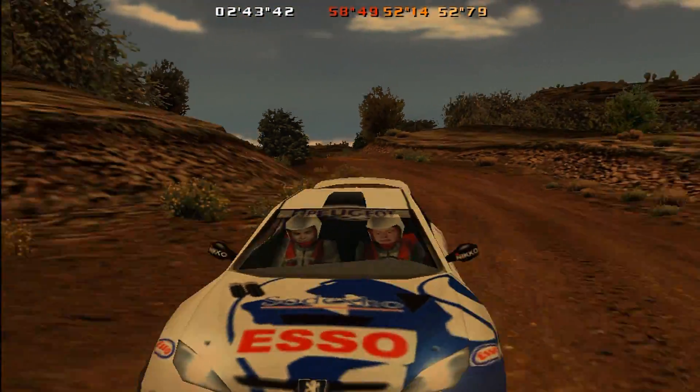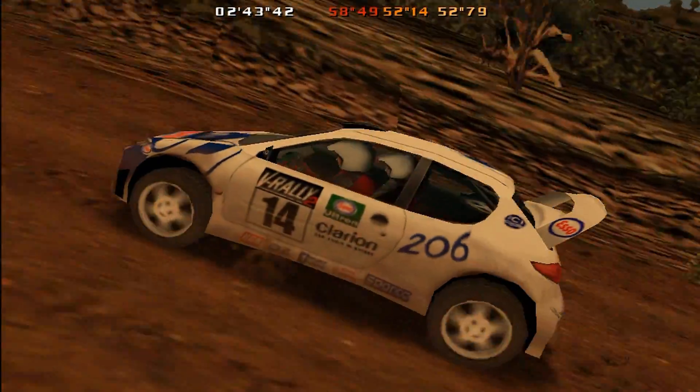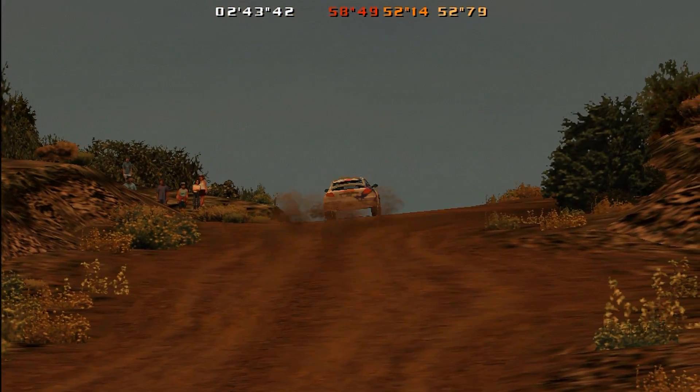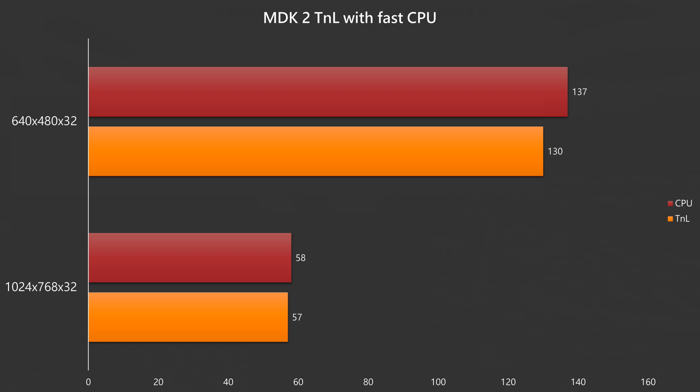The transformation and lighting engine helps with supported games and if you have a slow processor. But what happens if your processor is fast — do you get extra performance by switching off the TNL engine and using the traditional CPU instead? Looking at 3DMark 2000, there is a clear difference: the score improves to 5,878 when using software CPU rendering instead of TNL on the video card. In actual games the outcome is interesting. In GPU-bound situations playing MDK2 at 1024x768, there's only a 1 FPS difference. Once we lower to 640x480, we see a bit more of a difference — using TNL on the CPU gives 7 FPS more.